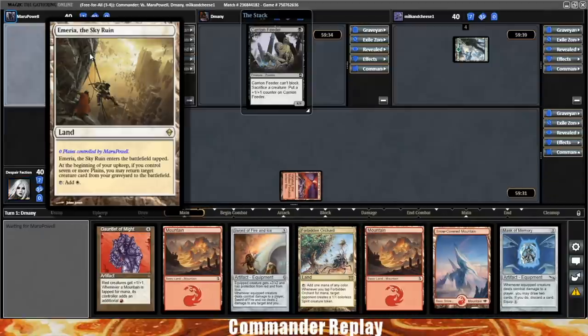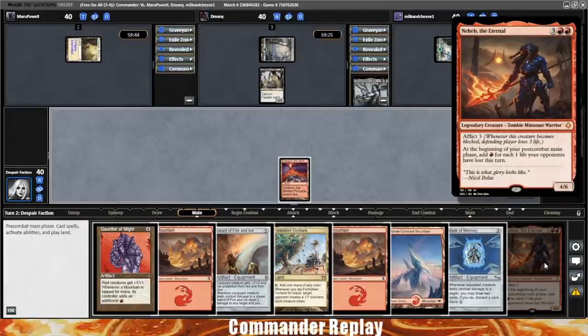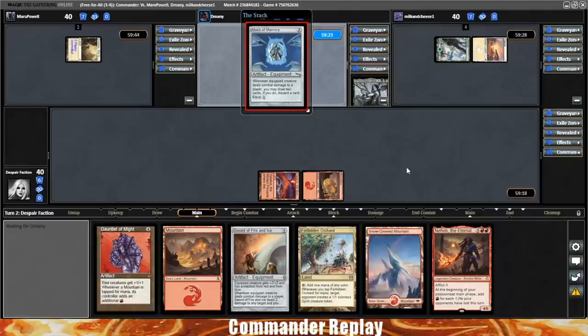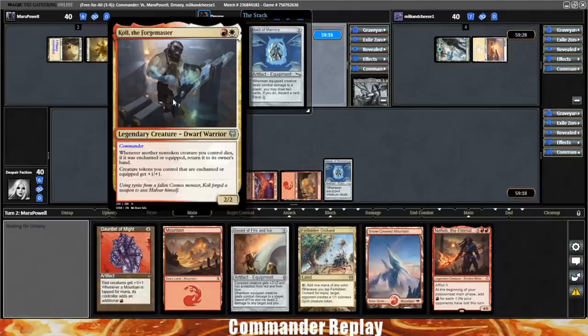Opponent's got an Ameria and a Carrion Feeder coming in. Back to our turn — that's the Hebb, which is cool. I'm going to start playing Mountains because we have Gauntlet of Might in hand. We'll wait on the Forbidden Orchard and get the Mask of Memory. Mask of Memory for opponent — very nice. Oh, that's Coal the Forgemaster. Been meaning to check that one out.